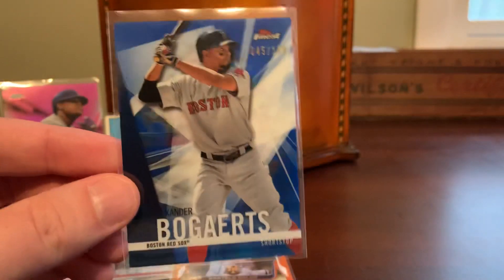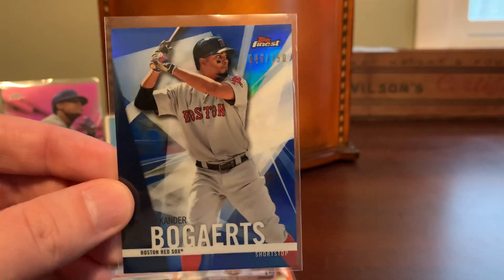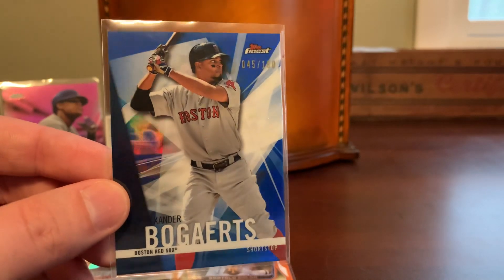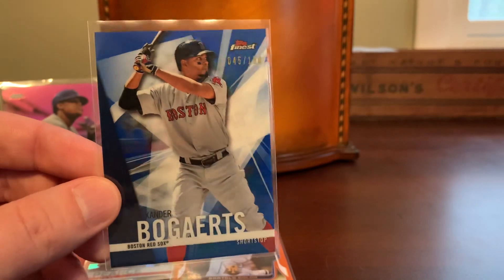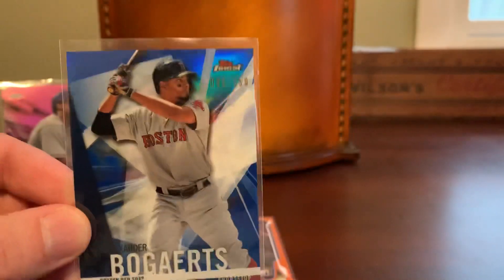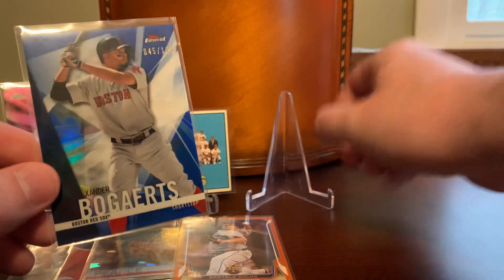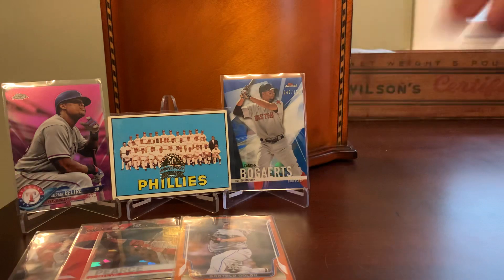Here's one for the Bogaerts Z-Folio. I had completely forgotten that I even picked this up, but this is a blue refractor out of Topps Finest. The lighting is not doing it a lot of justice, but I've loved Topps Finest ever since the set debuted in the early 90s. I can't pass up an opportunity to get a Bogaerts numbered out of 150 with some shine and team color matching. Blue and red look particularly good as far as shiny Red Sox cards go. Pretty nice Xander there for the Xander Z-Folio.